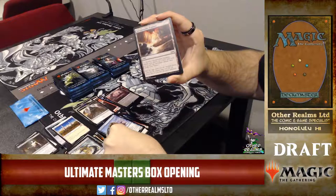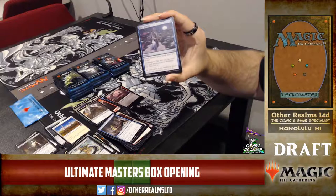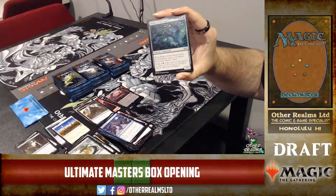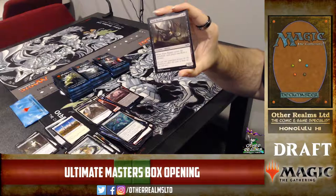Another Aether Snipe, another Terramorphic Expanse, another Treasure Cruise — I'm glad they didn't shift that one up in rarity. Defy Gravity — flashback, instant speed, target creature gains flying until end of turn. Walker of the Grove — big 7/7 with evoke. When it leaves the battlefield you make a 4/4 green elemental token.